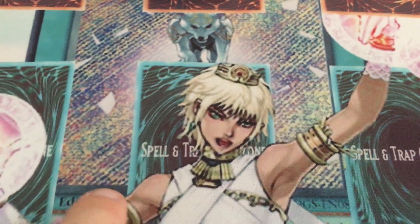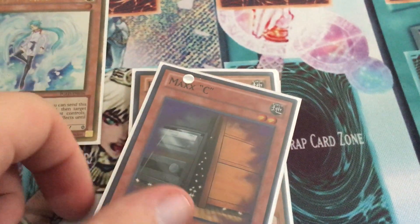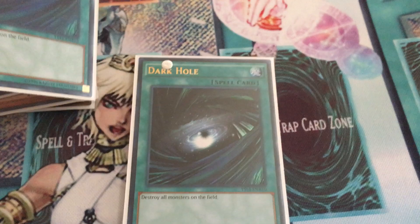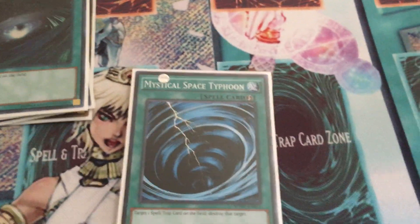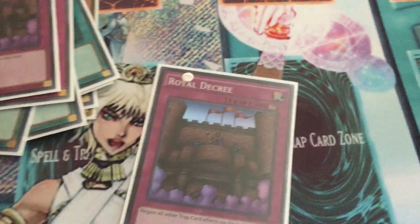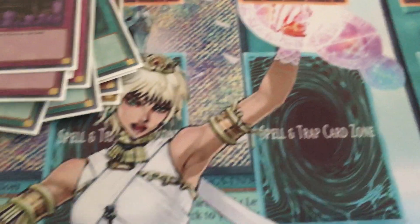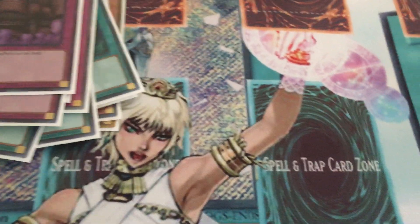Moving on to the side deck. I play my third copy of Effect Valor and Maxi. Two Flying C's, two Dark Holes — because some decks are crazy and you want to just clear everything and have a fresh field and summon everything back. Three MSTs, of course. Vanity's Emptiness, two Imperial Iron Wall, and three Royal Decrees. I'd like to get Denko Sekka for the side deck — I'd probably take out the two Imperial Iron Walls for it.